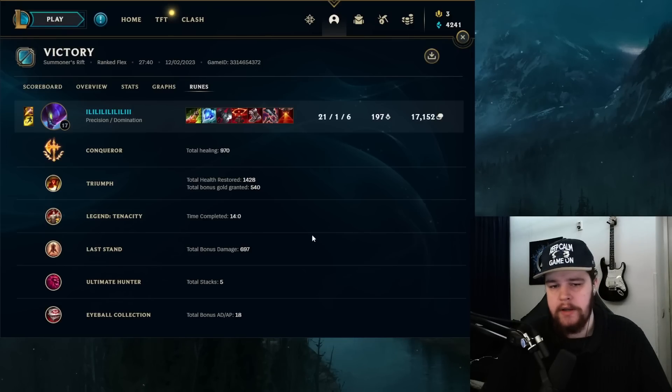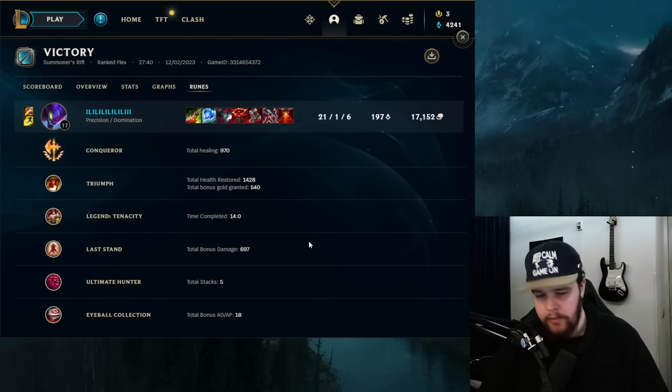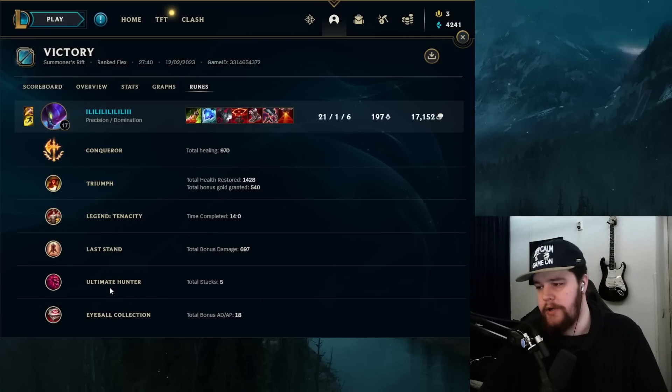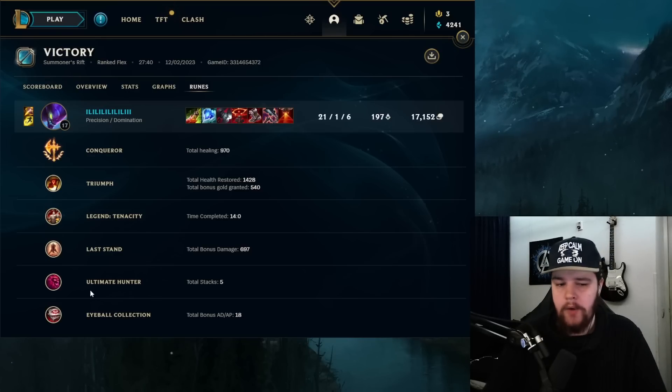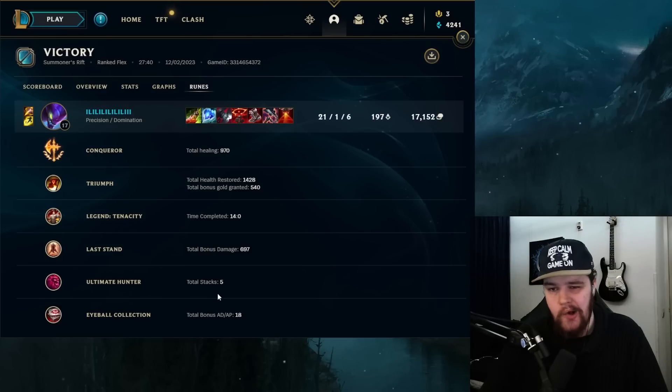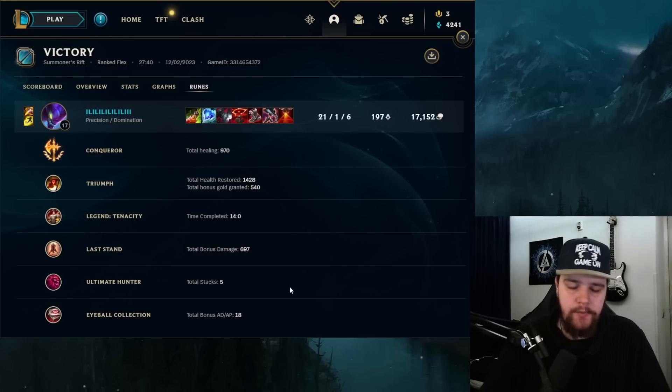For the runes: Conqueror healed me for about a thousand but the adaptive damage is much more valuable and gives tremendous extra damage in fights. Triumph for about 1400 HP and gold for 540. Last Stand at 700 damage — nice to have. You could go Coup de Grace as well to execute people easier, but if you're looking to sustain and be durable, you'll get lower HP in certain situations so Last Stand gives more damage in those closer fights. I take Ultimate Hunter here for the reason you saw this game — constantly ulting, running people down, ganking. Getting ult cooldown as low as 30-40 seconds and being as annoying as possible.